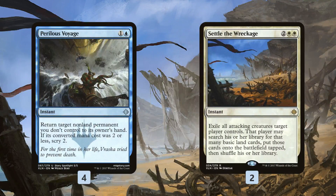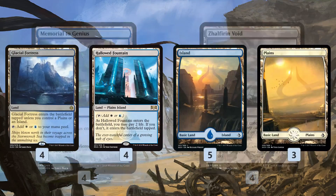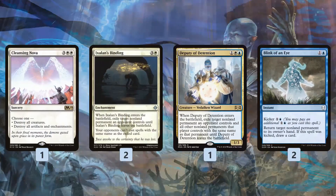For removal, we have two Perilous Voyage — a tempo-y bounce spell that also might let us scry if it bounces a cheap permanent — and then Settle the Wreckage to sweep away our opponent's board. Mana base-wise, more card draw in Memorial to Genius and some Zhalfirin Void for scry action. Otherwise, eight Azorius dual lands and some basic lands.